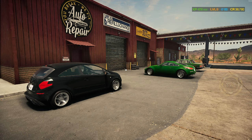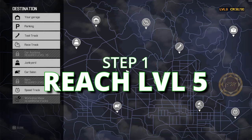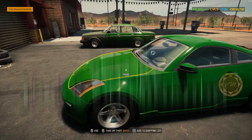There are a few things you need to do to get to this level. I'm level nine with almost 40,000 credits. The first thing you need to do is get to level five. Level five allows you to hit the map key M and unlock the junkyard. You want to be able to get to the junkyard.